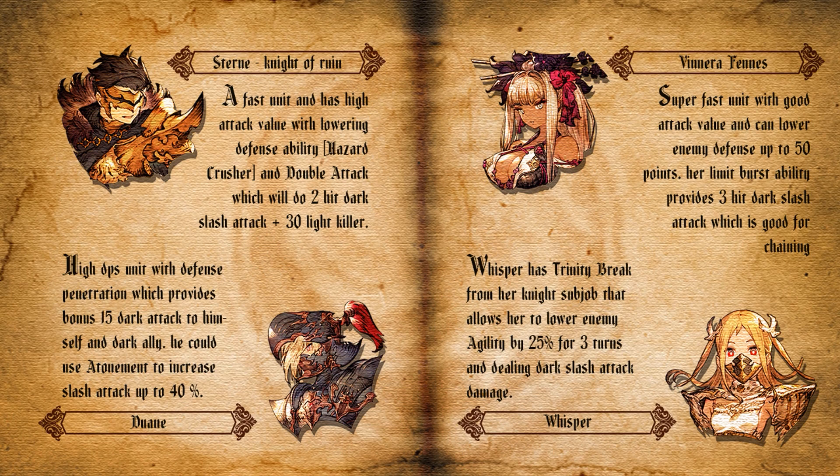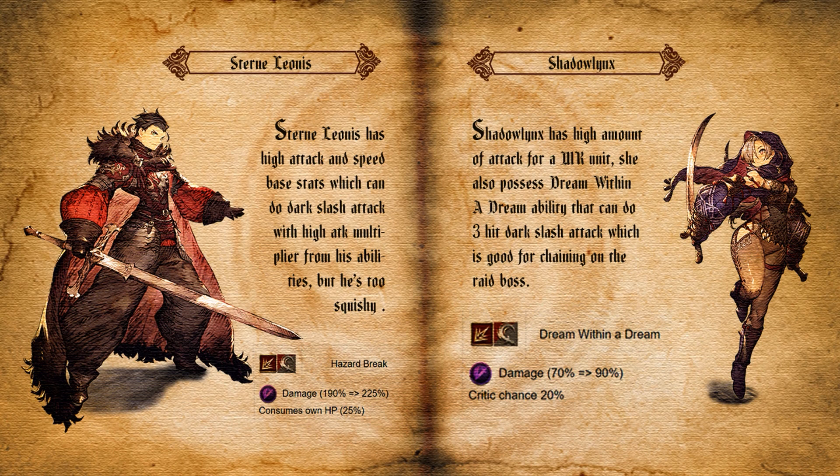I also have two alternative units. The first is Stern Leonis — still viable because he has high attack and speed, and can do dark slash attack with a high attack modifier. Be careful though, because he is too squishy. The other alternative is Shadow Lynx, a god-tier MR unit with high attack value. She has a 3-hit ability called Dream Within a Dream, doing a 3-hit dark slash attack which is great for chaining on the raid boss. Even though the attack modifier is only 90%, you get bonus damage from dark chaining and slash chaining.